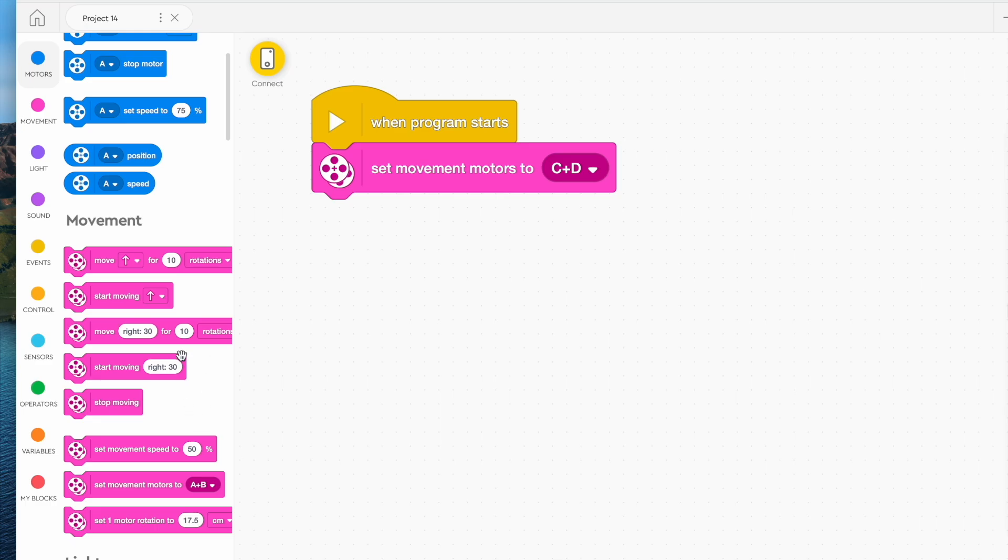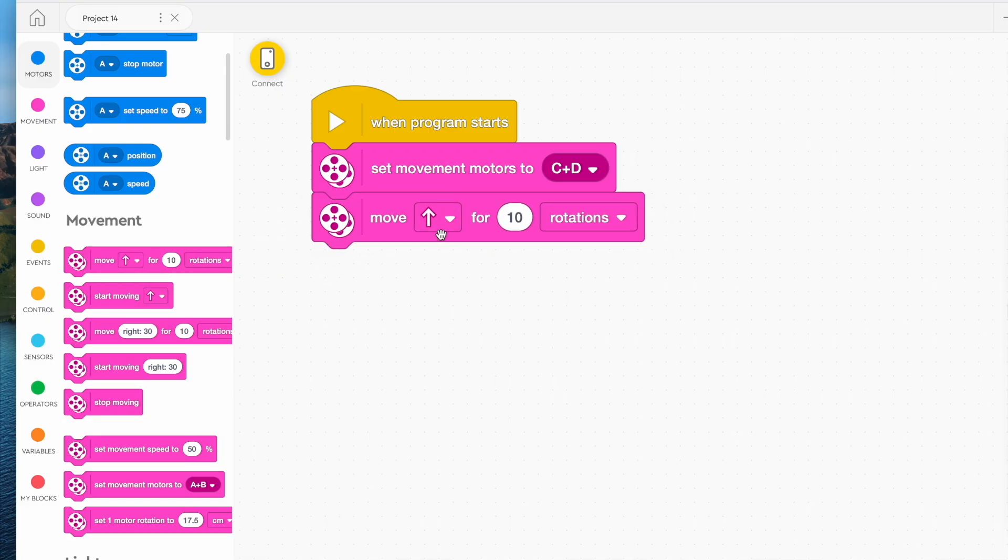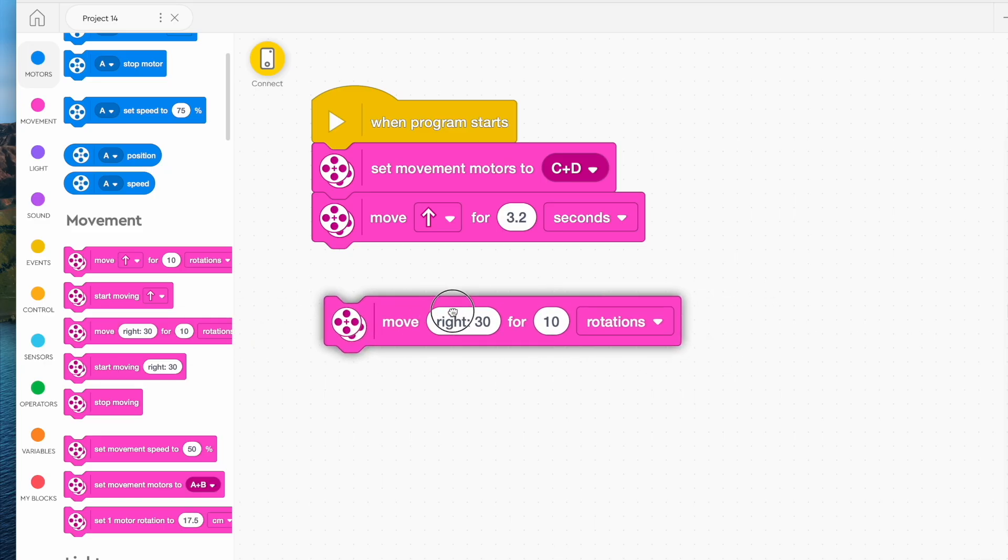So it depends on what your maze looks like, but I imagine that you'll have a start line and you'll need to go forward. I recommend you choose that top pink block and make it go forwards. Seconds is what I often do because I find it easy to estimate. Centimetres isn't always accurate depending on how big your wheels are, and degrees refers to how many degrees the wheels turn, not how much the robot turns. So we're just going to use seconds — for example, maybe 3.2 seconds to go from the start line to the first corner.